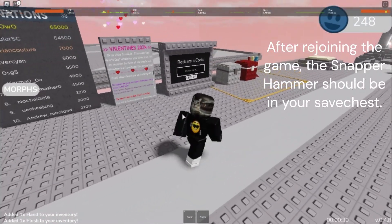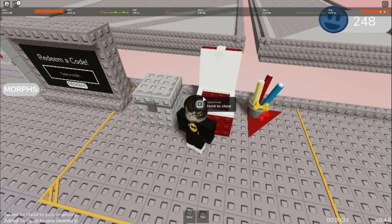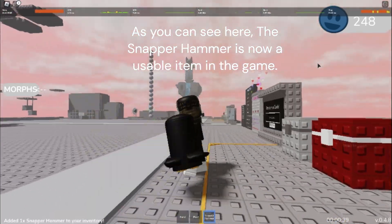After rejoining the game, the snapper hammer should be in your save chest. As you can see here, the snapper hammer is now a usable item in the game.